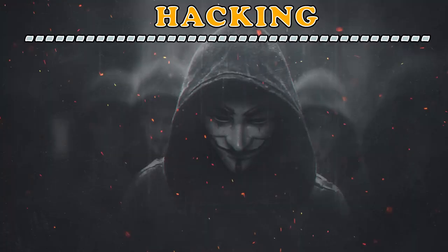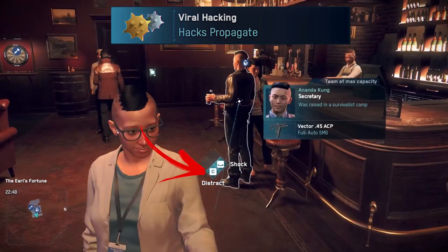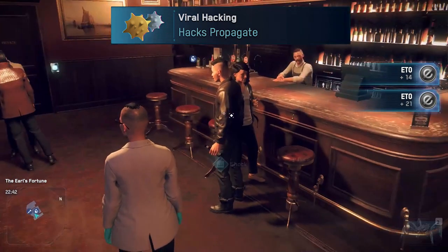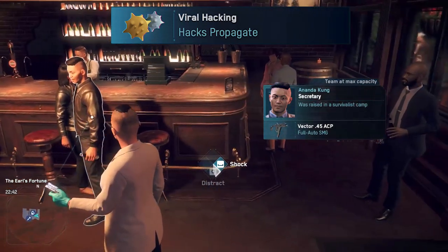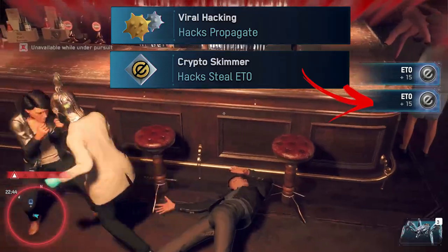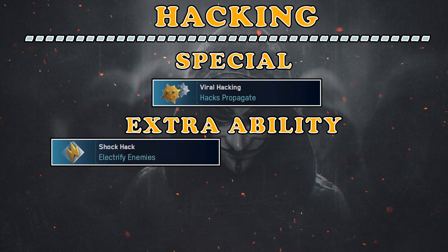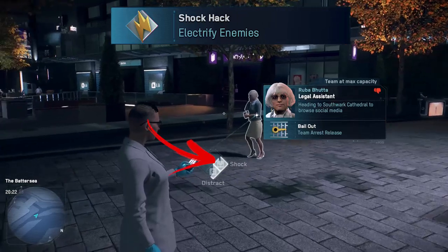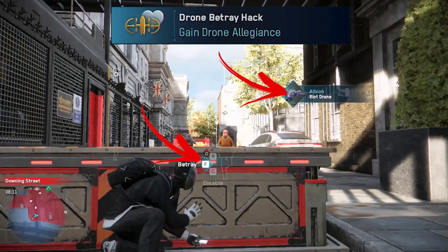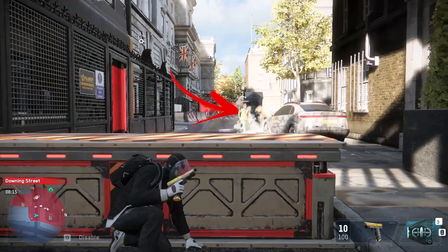Time for the next category: Hacking. Here we can find immediately the special one — Viral Hacking. This one propagates any hacking ability to other targets that are close enough to the first one; to trigger the spread you need to hold the hacking button. This is particularly useful combined with the Crypto Skimmer, allowing you to make a lot of money really fast. Next we have extra hacking abilities. The Shock Hack unlocks an extra hacking ability on people that deals damage or knocks them down. Then we have the Drone Betray Hack, which turns any drone against their allies — useful to stop combat drones from attacking you and have them help kill your opponents instead.